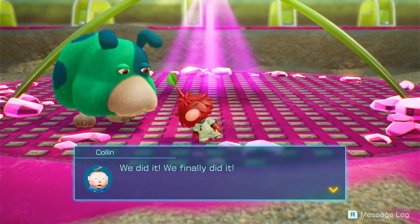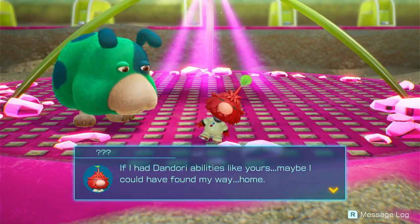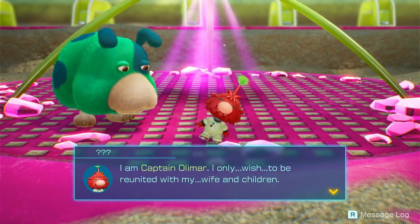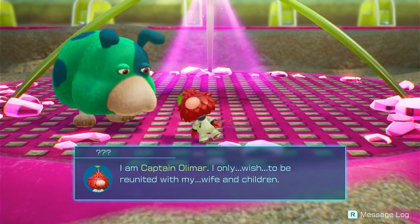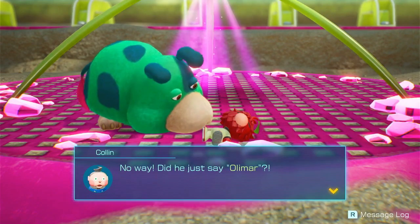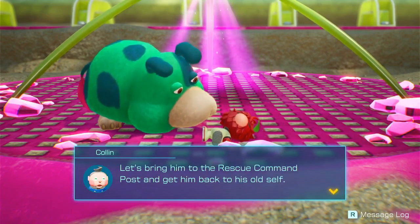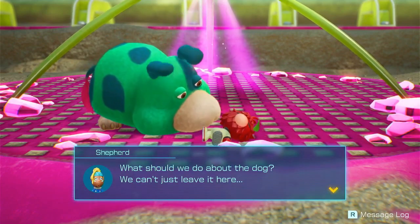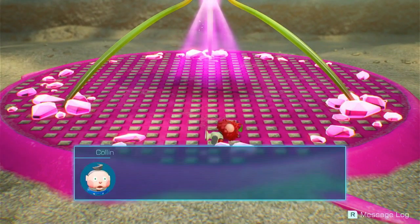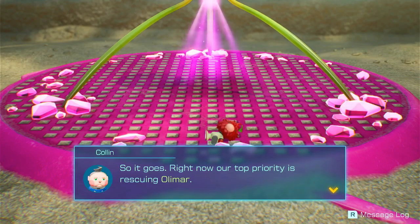We did it, we finally did it! I've been defeated. If I had Dandori abilities like yours, maybe I could have found my way home. I am Captain Olimar — I only wish to be reunited with my wife and children. No way, did he just say Olimar?! Our suspicions were correct, we located Captain Olimar. Let's bring him to the rescue command post and get him back to his old self. What should we do about the dog? We can't just leave it here. Huh, it's gone — it ran away. So it goes. Right on, now our top priority is rescuing Captain Olimar.